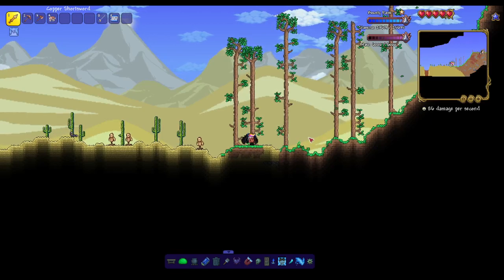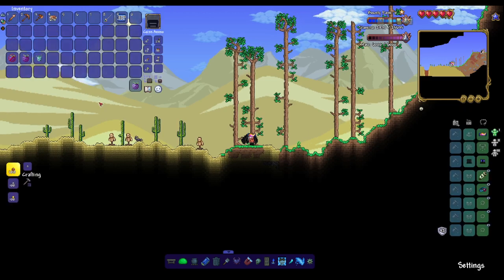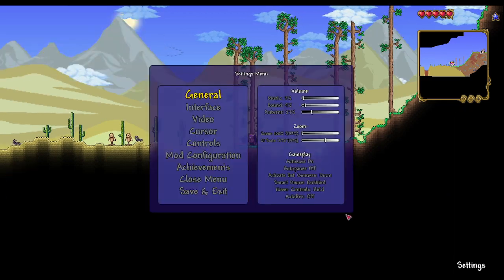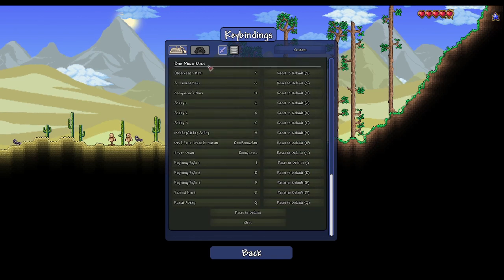I've been getting a lot of questions about how you use the fruit abilities, so I will be showing you how you would use them. First of all, you want to go into your settings and controls.